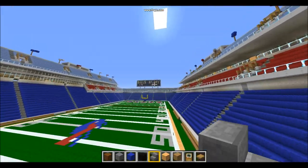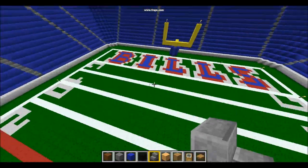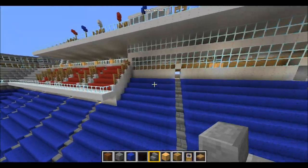So here we got the scoreboard — Bills 14, away 0, because the Bills are a beast and they're going to win the AFC this year. Bold prediction, but it's going to happen.